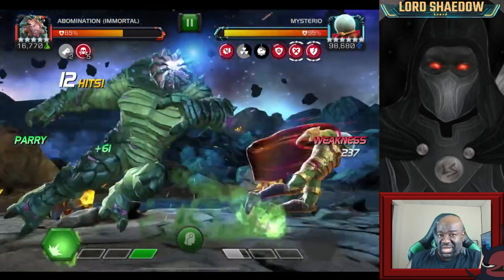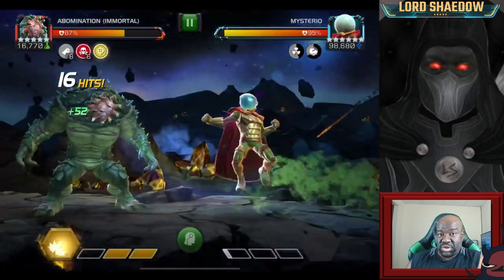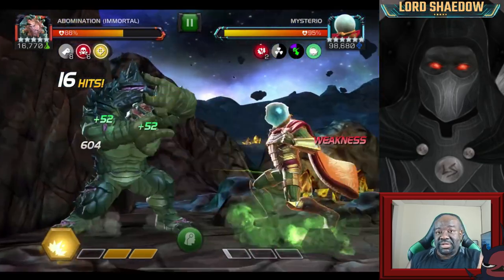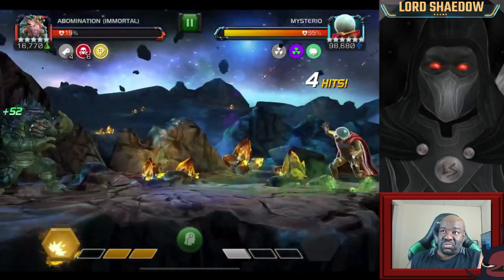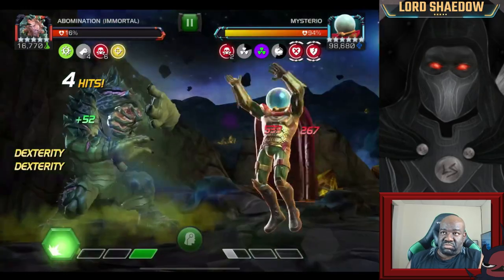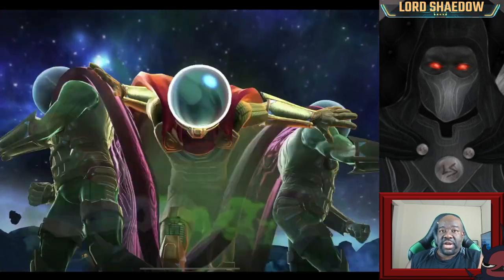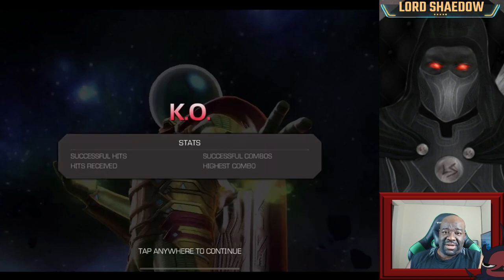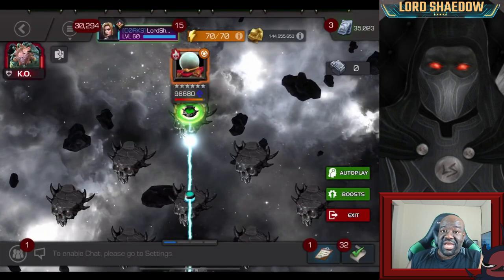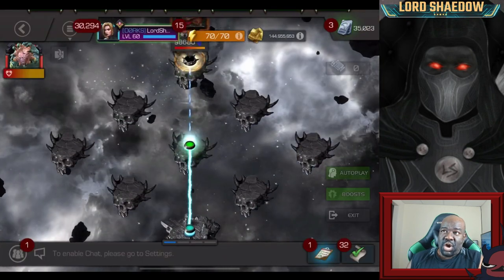We need to start putting some poisons on him — he's getting hurt a little bit but we're not doing big damage yet. I'm building up to a Special 2. The Matador node means you won't gain any power unless he fires his specials, and I keep getting trapped in the corner. Finally I fire off my Special 2, but at this point I already know this attempt is done. There's no way — I just kept eating damage. Once I got hurt like that, I needed to reset.